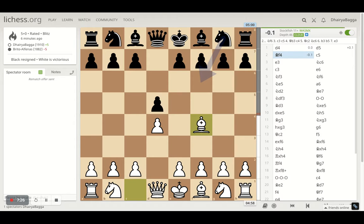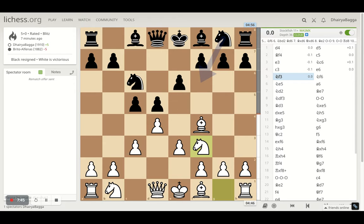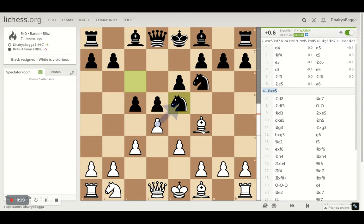I start with d4, then bishop f4, c5 by the opponent, e6, knight c6. I played e3, then knight c6 by my opponent, c3, pawn to e5 by opponent, and I get the knight on f3. These are the standard moves in the London. You develop the bishop first, create a solid pyramid in the center, and take your knight on e5, which is a controlling square — centralized knights are always important. The ultimate goal is to put the light-squared bishop also on d3.